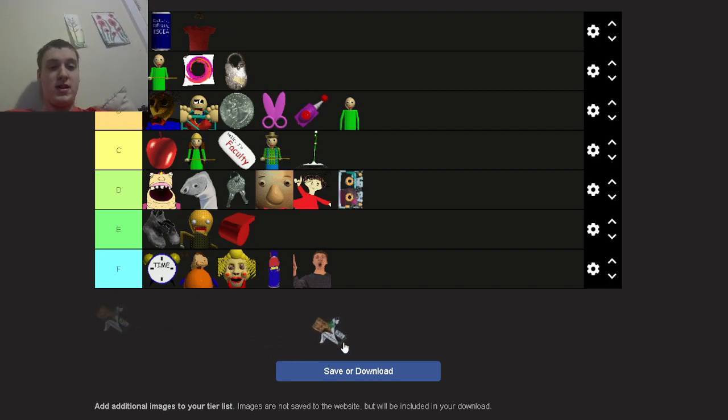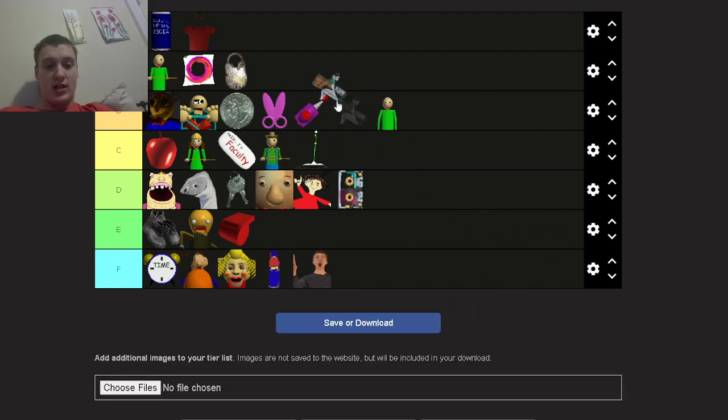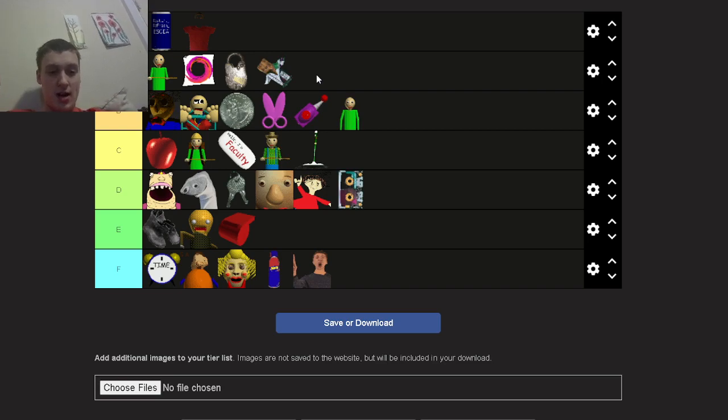Last item: the Energy Flavoring Zesty Bar — A tier. One of the best items in the game. You can use it to get more stamina when you're running low, which is a great addition. You literally get 100% more stamina, giving you a much bigger advantage to run away from Baldy more easily. That's pretty much it for that item and for this video guys. If you want more tier lists, comment down below and I'll see you guys next time — bye!